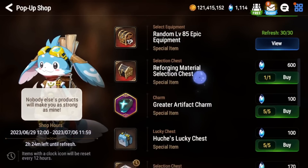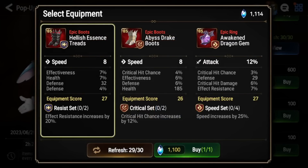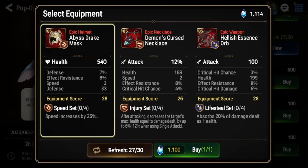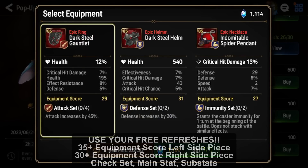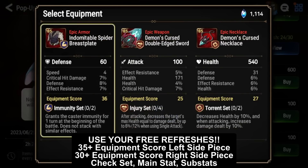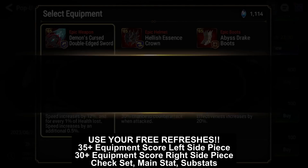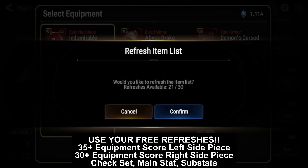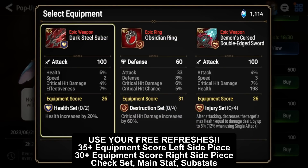Now moving into the random level 85 epic equipment chests. I recommend browsing even if you don't plan to buy, because refreshing is free. You want to look for right-side pieces — a ring, necklace, or boots — and make sure the set, main stat, sub-stats, and base stats are all very good. At 1,100 Skystones, a near-perfect piece is very worth it, and since refreshing is free you definitely want to keep looking for pieces with good substats.